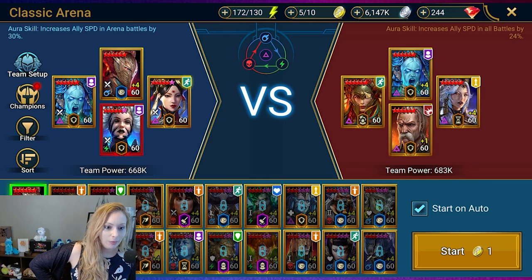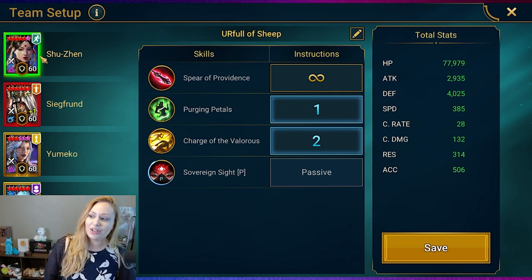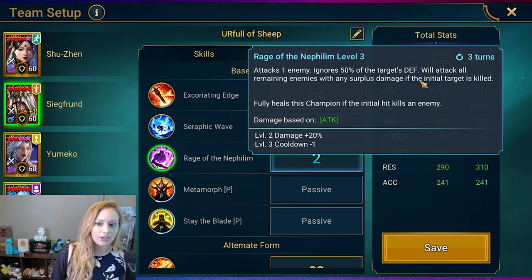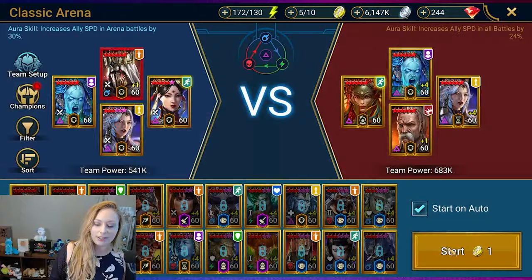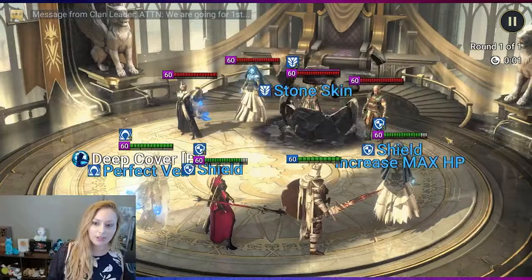We've got a Marichka Terrace here. So for this comp we're actually going to switch to Earl Full of Sheep — the Siegfront comp. Shuzan is set up the same way, still starting with Purging Petals. Siegfront goes to Husserific Wave, the AoE where each crit fills the turn meter, and then Rage of Nephilim, which ignores the target's defense and fully heals if the initial hit kills an enemy. Yumeko's Dance of Time decreases cooldowns, and Destiny's Mirror does the Hex. Miss Siffy — Love Beyond Death into Whirlwind Romance. We know these Marichka Terrace ones can be pretty terrible, so let's see how they do.